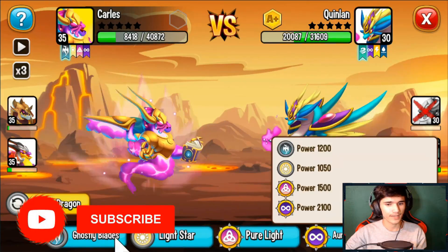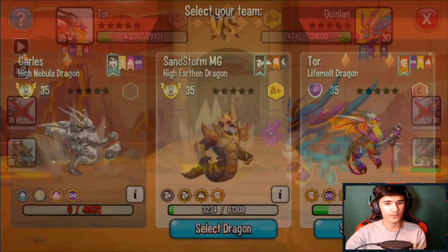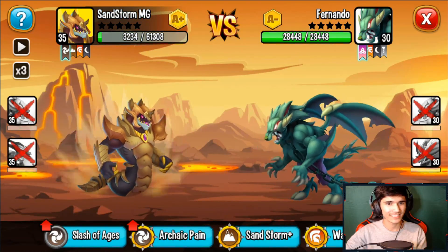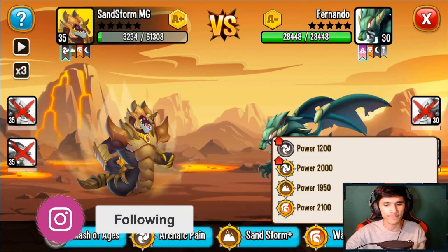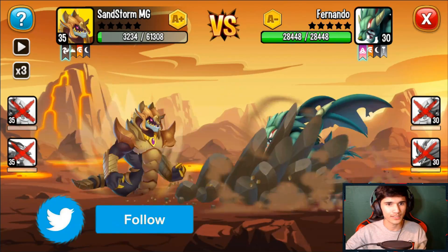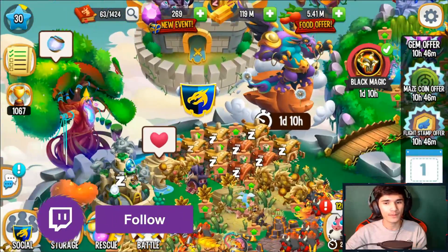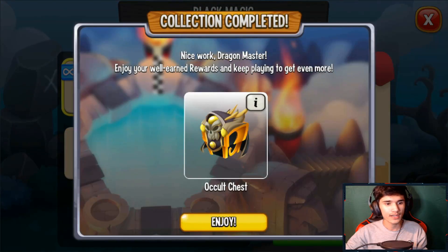Ouch — I'm probably going to lose this. Only one dragon survived that attack. I'm so losing this — they're gonna attack, it's over. Unless — wait — Slash of Ages, I'm pretty sure it does more than 28,000. Arcane Pain does more, so let's use this. Yes! Such a clutch — 3,000 HP clutch! That was actually really really nice. They had an advantage there but we pulled through.